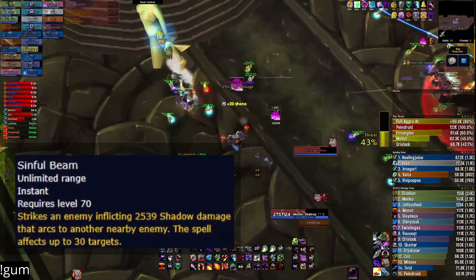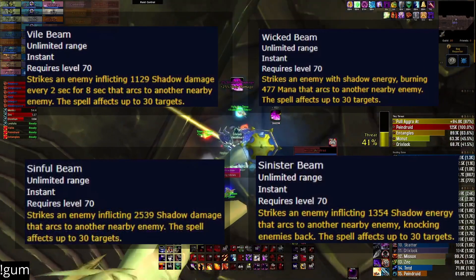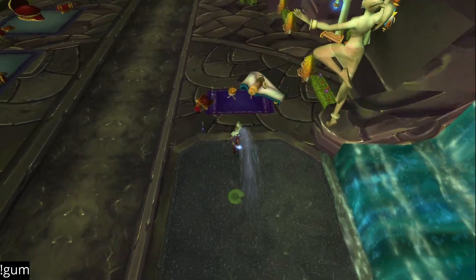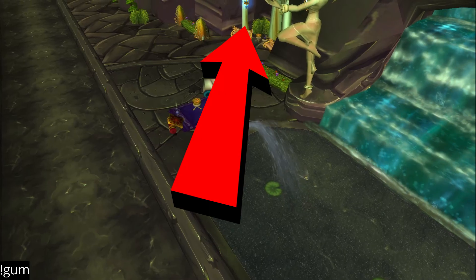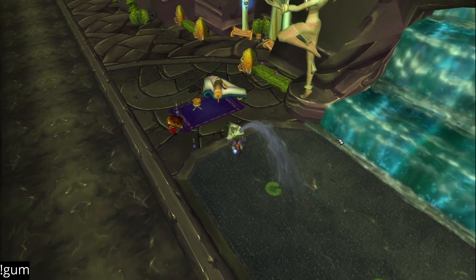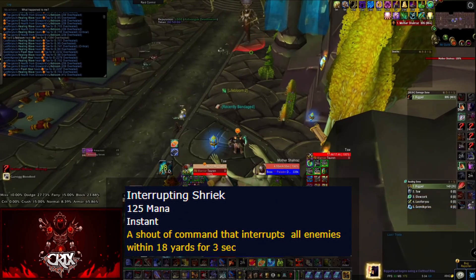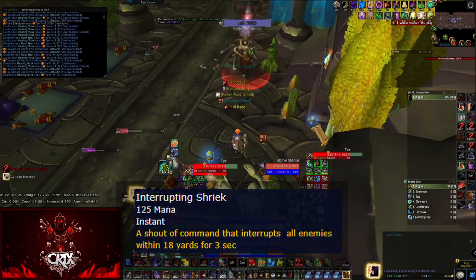The boss will also cast four different beams, each dealing shadow damage but acting in their own ways: one does burst damage, one is a DoT, one drains mana, and the last does some damage but also throws you way up in the air. To help with the knockup, you can place your raid underneath the fish or underneath these lantern things — they act as a ceiling so when you get knocked into the air you won't fly as high.